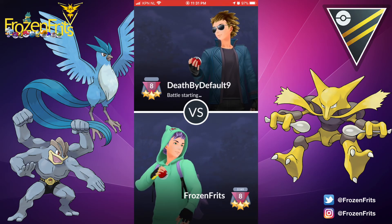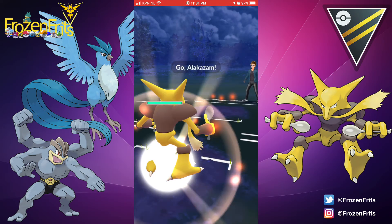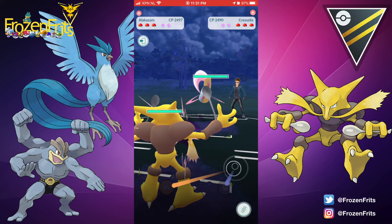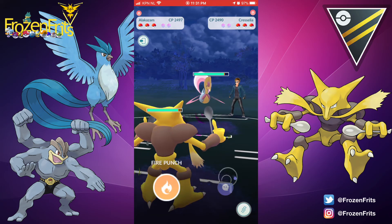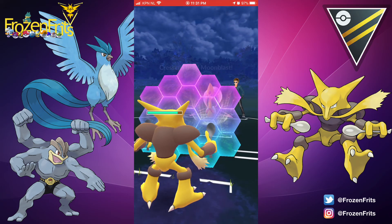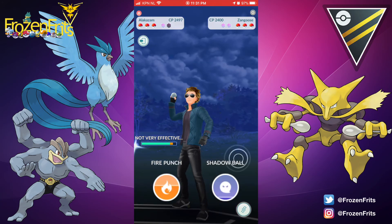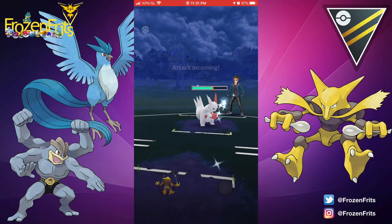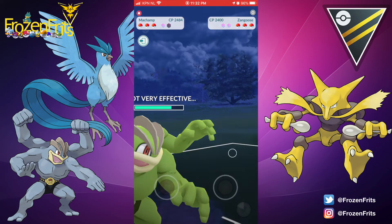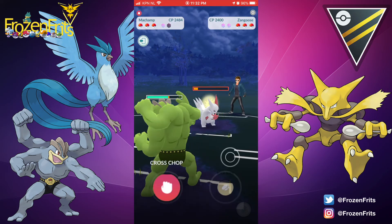Let's take a look at the first battle. We're gonna start off every battle with Alakazam and we're gonna face off against a Cresselia. We're gonna shield this Moonblast, and then he switches into his Swampert, so we're going for Machamp because Counter is doing very well on this Normal type.